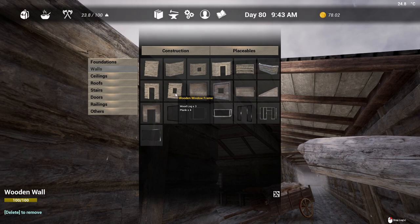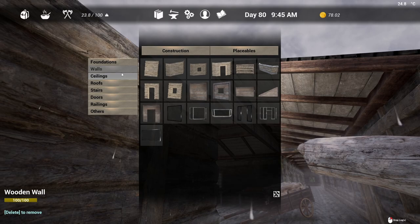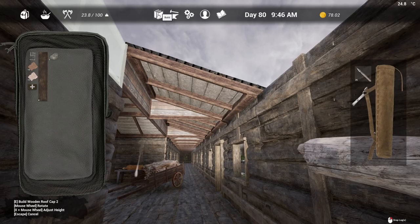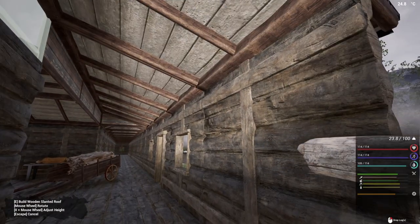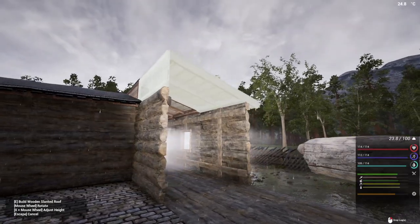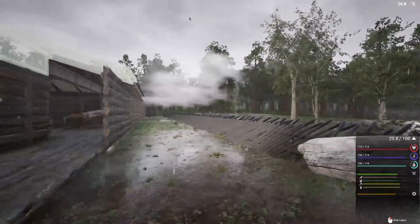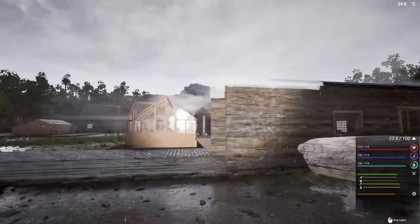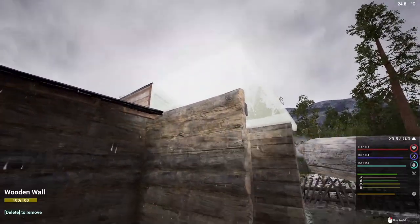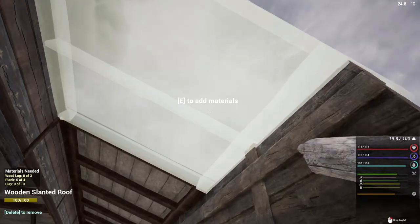They should have been added to fit in with everything else, but it is what it is — they've been added now. So if I go to roofing and add that there, then put the roofing like that, I think that would be a better option to be honest. It will look like just normal brick once we've actually upgraded it to bricks — I think that's probably the better option.